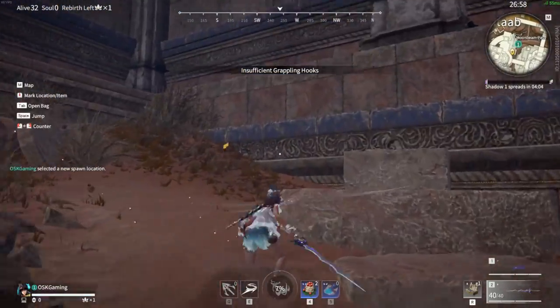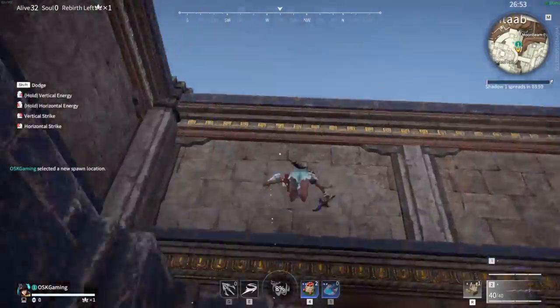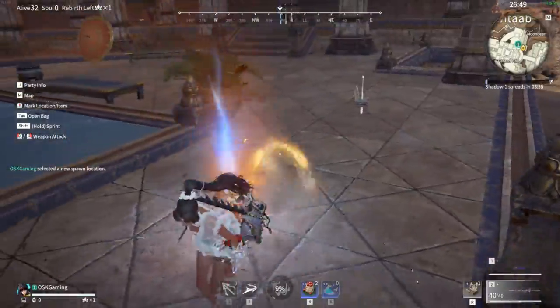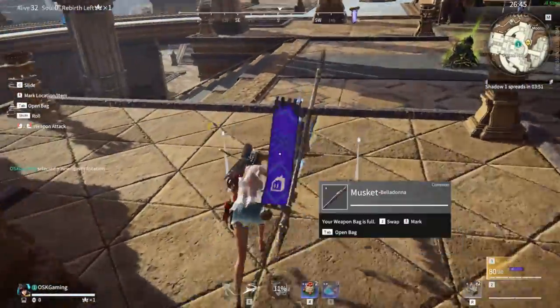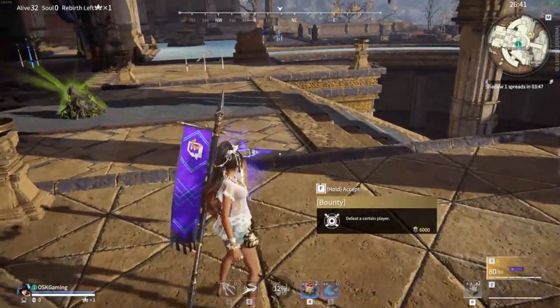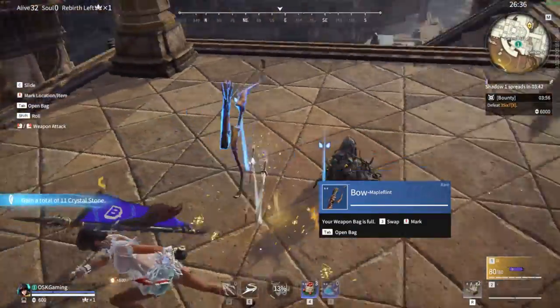We're going full stamina glyphs with full grapple distance, which will allow us to dodge more and also get a little bit of extra distance on those grapples. I'm going to drop Matab and we actually get lucky off the drop with a nice little golden spear, so that's going to allow us to ride that momentum throughout the whole rest of the game.